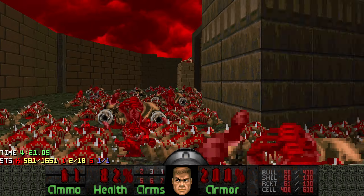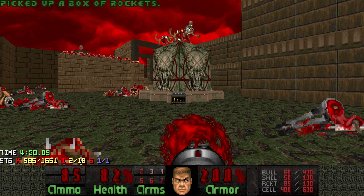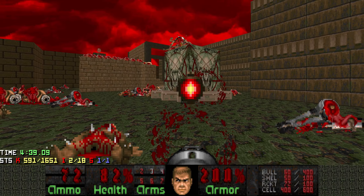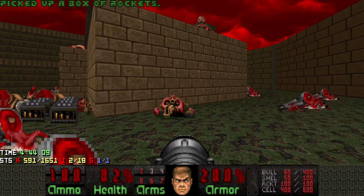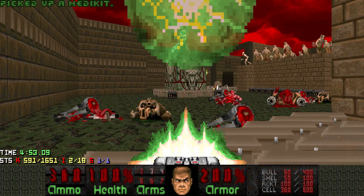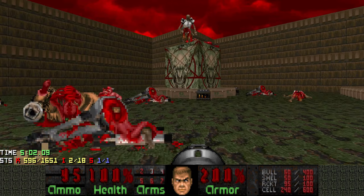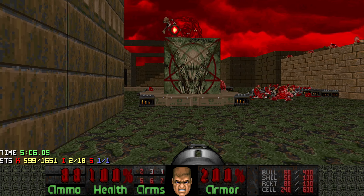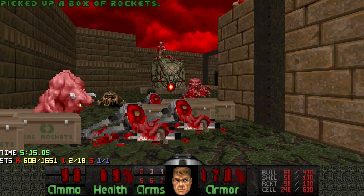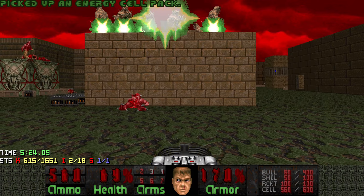Let's finish off these revenants as well. More mancubi, and an arachnotron in the back. One more arachnotron and we can probably slowly get started with these revenants over here. The thing is, whenever you kill them, more are gonna spawn in. But sometimes a baron will spawn in as well, and we want to kill them until our baron appears - simply because he is way less annoying to deal with than all those revenant missiles that chase you around. We want to do the same on this side, but we have to kill the cyberdemon first. Let's BFG these pinkies and also these hell knights, because it's so much faster.